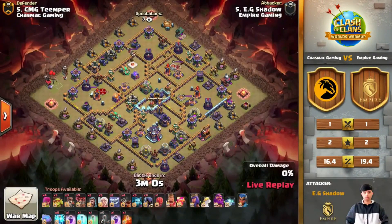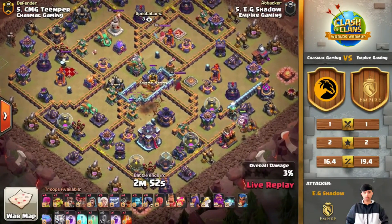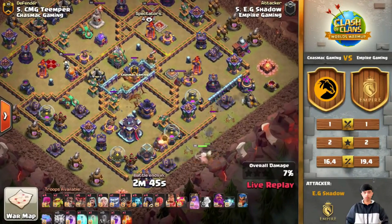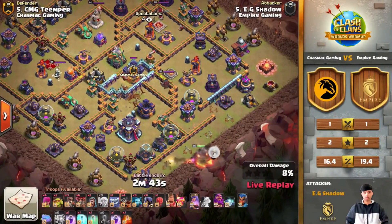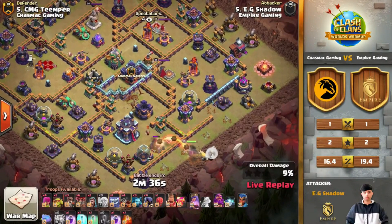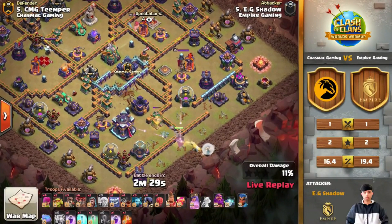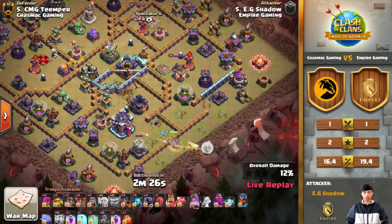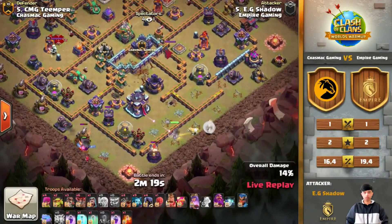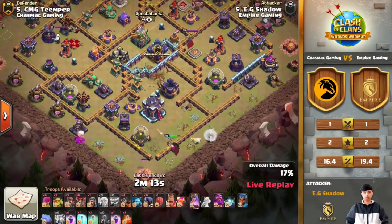Axe team esports — we just have two stars from Chasmac there. But here we go, Shadow coming in straight with a zap queen charge dragon rider attack. That is really interesting seeing dragon riders back, because they were really strong on Town Hall 14, but Town Hall 15 hit them hard — they're not getting a new level. The queen charge so far is looking good: no surprising black mines, no traps whatsoever. Opening looks solid, but the question is how powerful are those dragon riders on the back end.